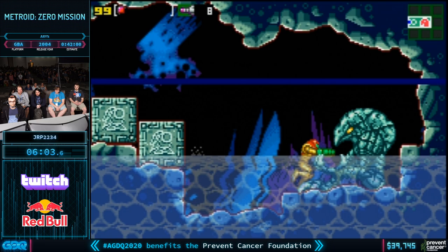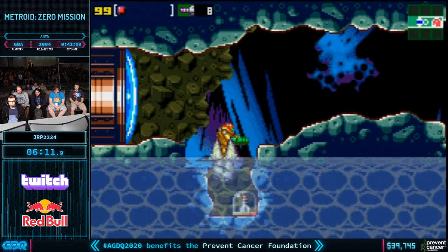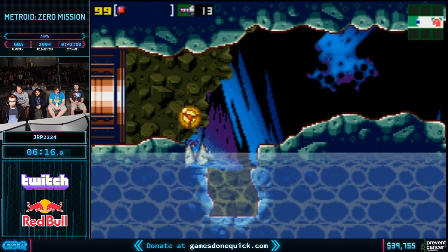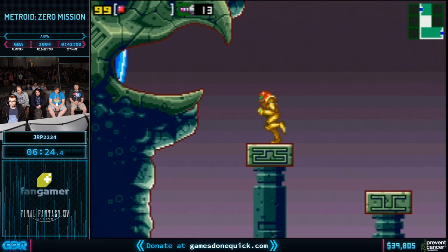Imagine playing through this game without Power Grip — you'd have to bomb jump everywhere and it would be horribly slow and annoying. In the randomizer especially, you can get stuck in so many places without it. If you don't have bombs or Power Grip, you're just kind of screwed in a lot of spots. You saw a little technique there where he jumped, placed the bomb in midair, then jumped back into it — that lets him essentially save a bomb.